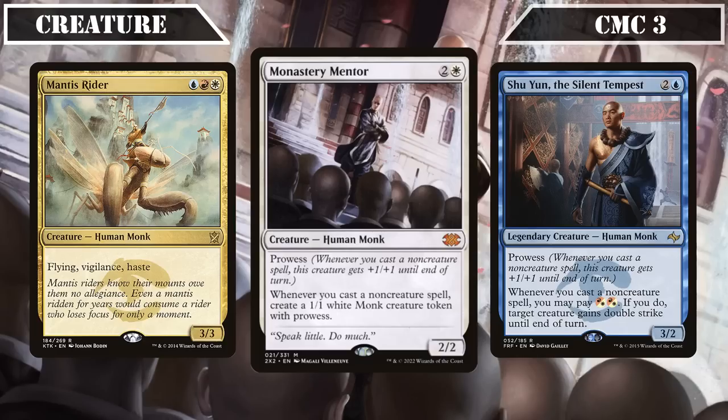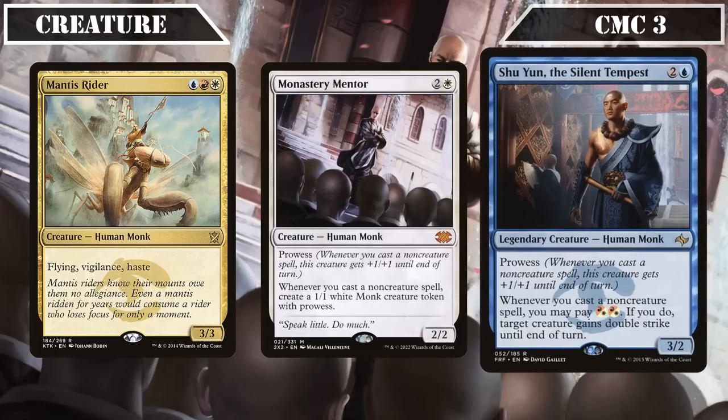Monastery Mentor is a superb addition to the build that not only builds up our board state as we cast our spells, but does so with tribe members that will also benefit from our commander's AOE pump and can be used as repeatable card advantage. Shu Yun is a 2/3 with prowess that, whenever we cast a non-creature spell, lets us pay 2 hybrid red-white to grant target creature double strike until end of turn, combining our high volume of non-creature spells and our commander's AOE power boost into a way to cheaply empower our creatures to more likely survive combat if blocked, or deal double damage if they get through.